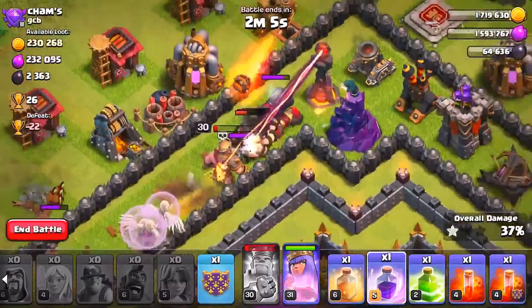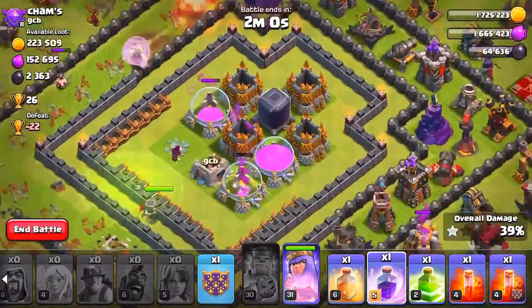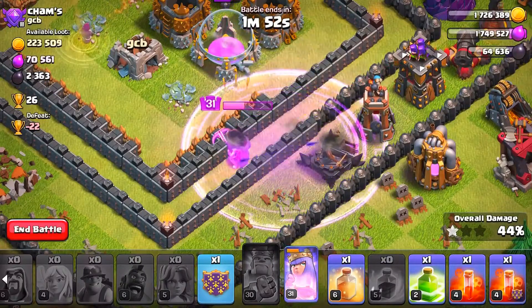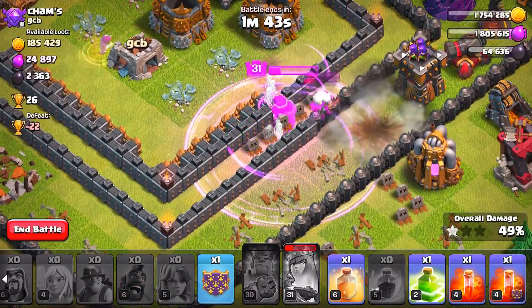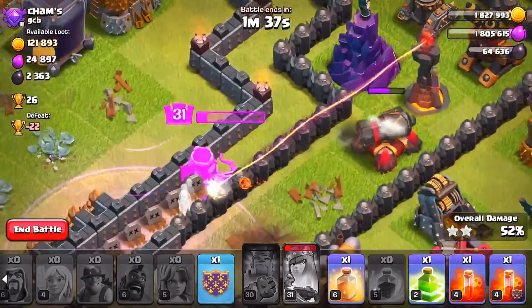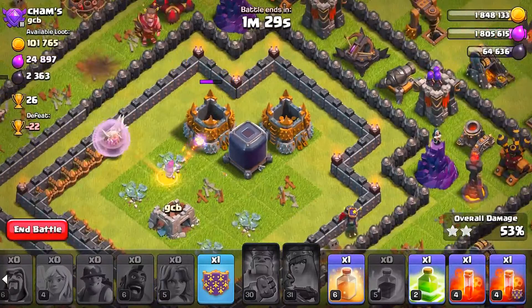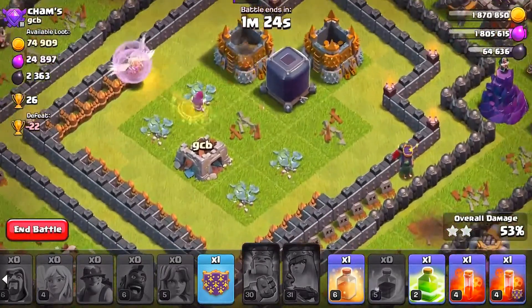The archer queen is over in the center of the base so this attack is going pretty well. We have a couple of giants — I'm just going to let them die because honestly a heal spell is not going to help them out. But the archer queen and this single heroic wizard are doing a lot of work in this base. What are you doing, archer queen? We're going to pop the queen ability in a couple of seconds — there goes the queen ability. Should we heal her up? I don't think that's worth it. The arch queen is going to take out that cannon and you can see the final heroic wizard right here.